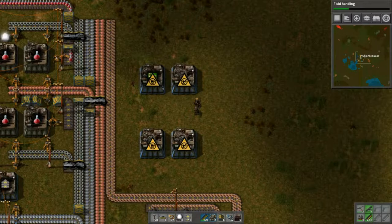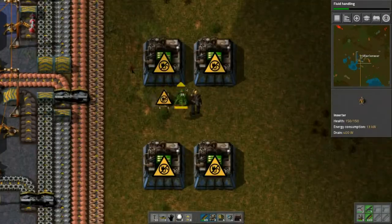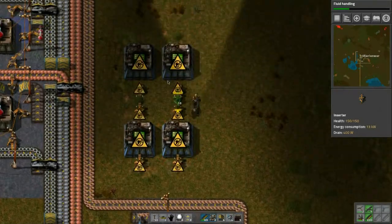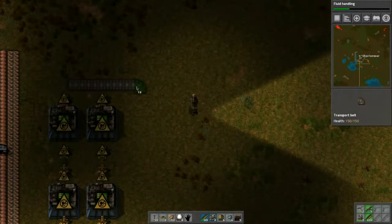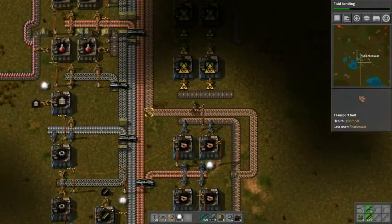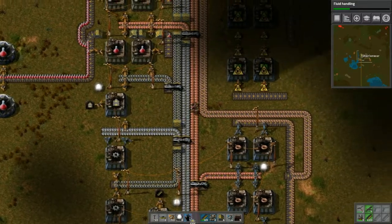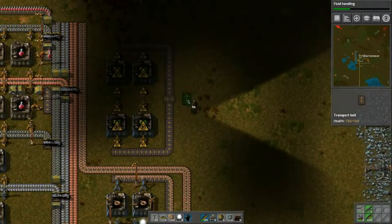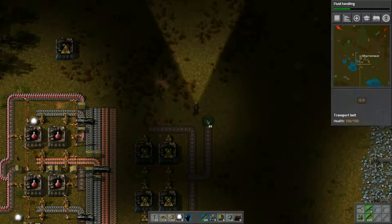We'll turn these into the right type — shift right-click, left, left, left. For the circuits I don't think they need fast inserters, it's probably pointless. We'll do the same kind of concept. I don't mind expanding outwards like this but there has to be a better way. They stack to 100 — beautiful! I'm middle-clicking to reserve slots. We'll need to increase our tool belt once we get the green science going.